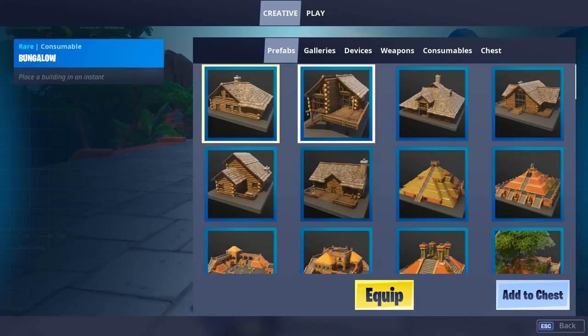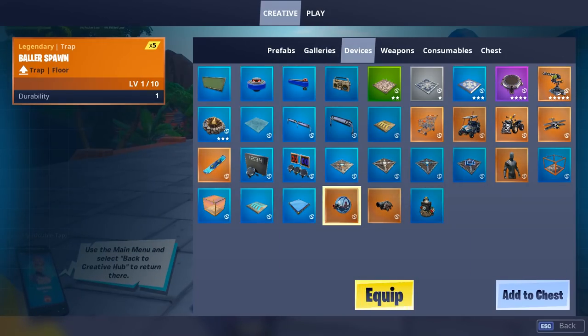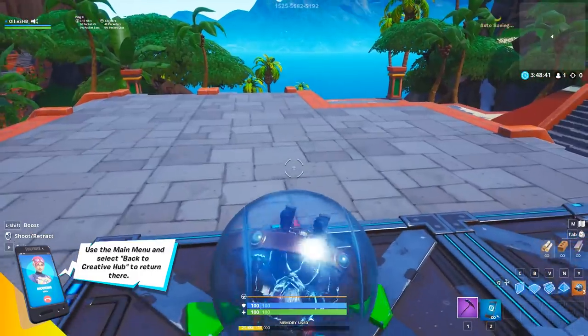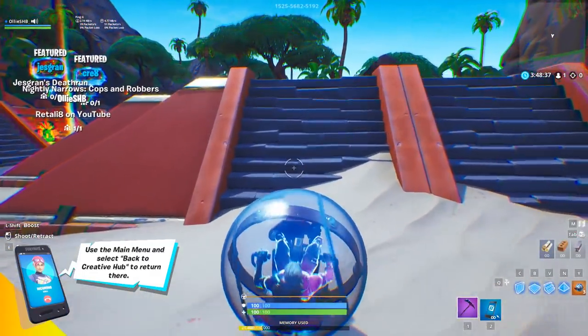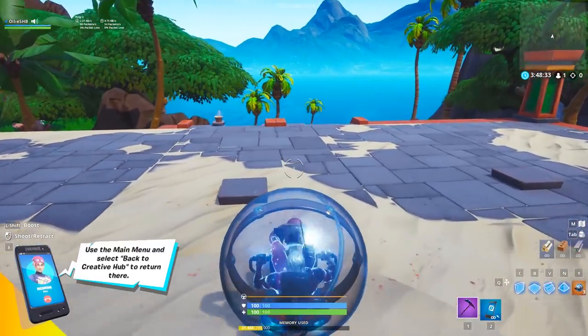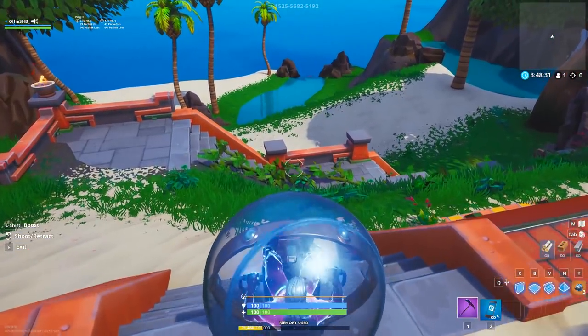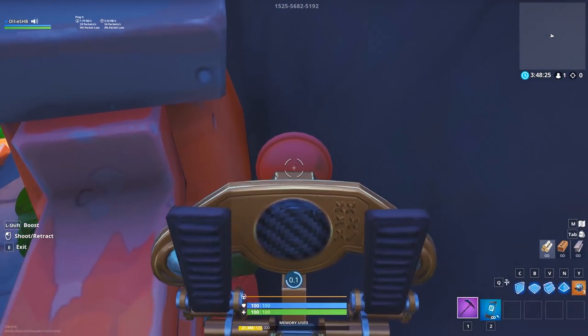This is the next part of the glitch. All you want to do is go into inventory and get the new baller vehicle — this is going to be so good for glitches in the future because it's such a glitchy vehicle. Once you've got it, just put it down and drive over to this little corner. Make sure it's the exact area, and drive into this corner here.